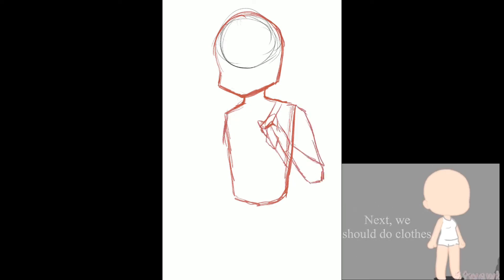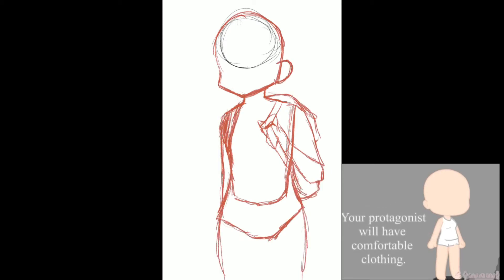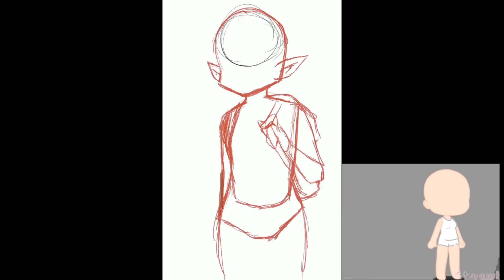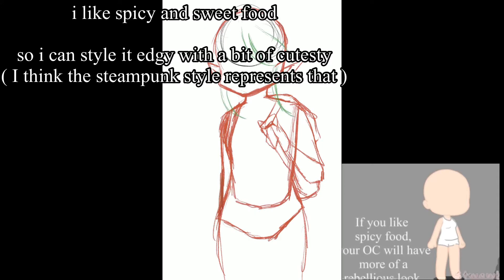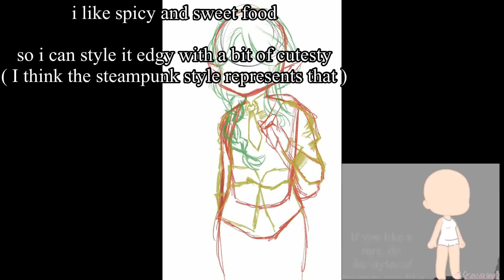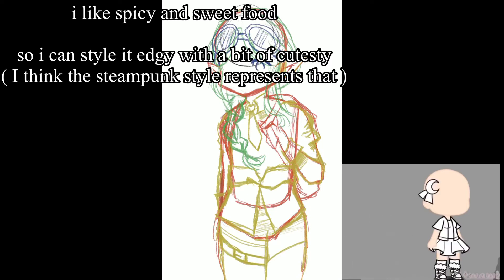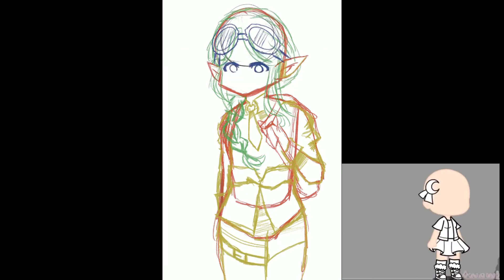Next we should do clothes. If you like savory food, your protagonist will have comfortable clothing. If you enjoy spicy food, your character will have more of a rebellious look. If you like sweet food, your OC will have cutesy clothing. If you like a mix, use the clothing of the ones you like.